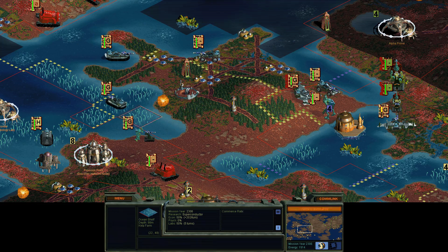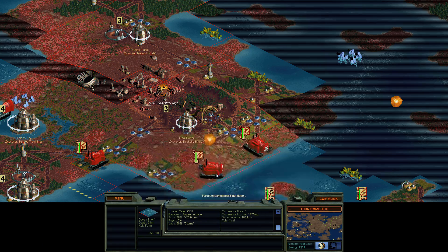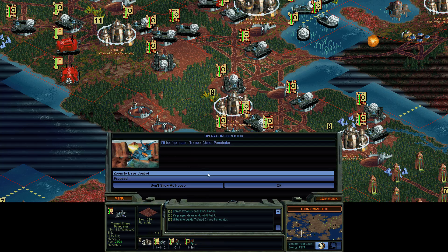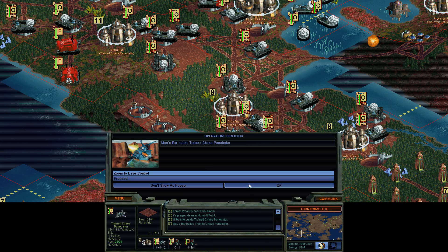You really should have gone the proper way, dummy ship. Pathfinding in old games, you know how it is. They've got lots of spore crawlers, that's for sure. Production complete — we've got more Chaos Penetrators. We're gonna penetrate them so much. Trying to keep it PG.